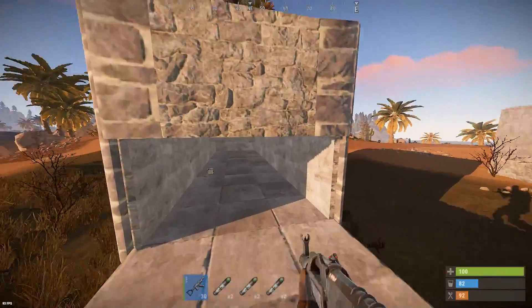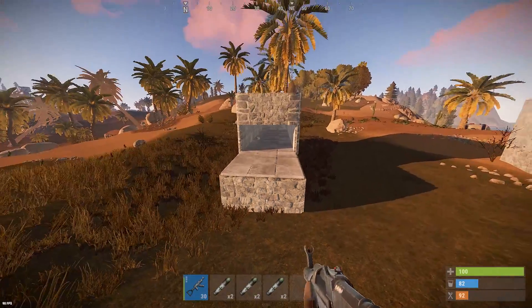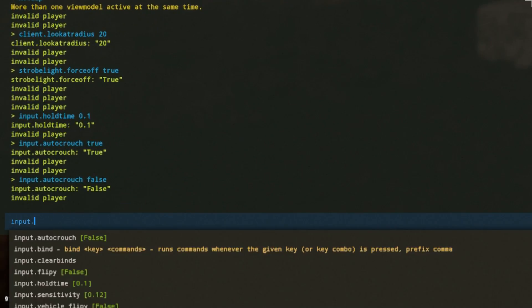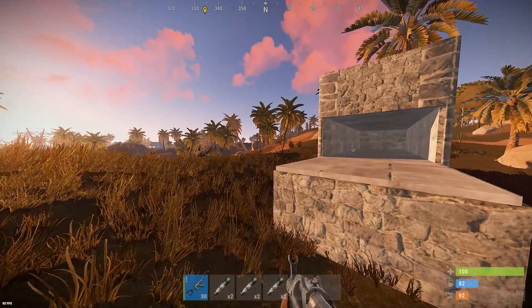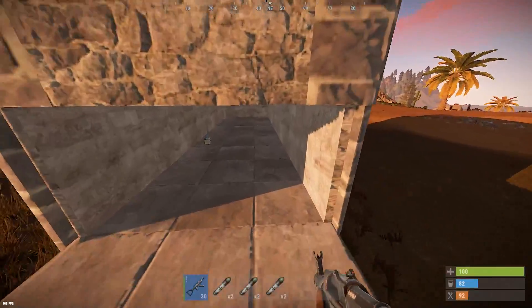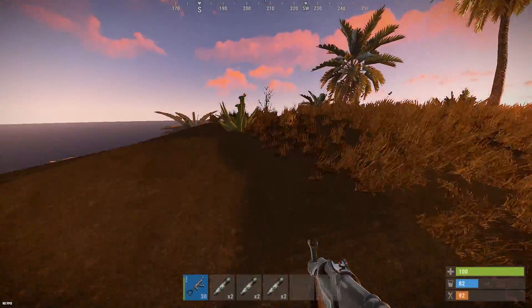Then you run up and you have to manually crouch at the end of things. But with the bind you can do that all automatically. So you go into console: input.auto_crouch true. Now when you run up to stuff that you have to crouch under, it automatically does it for you — you don't have to manually crouch. It's just one less thing to worry about in intense situations.